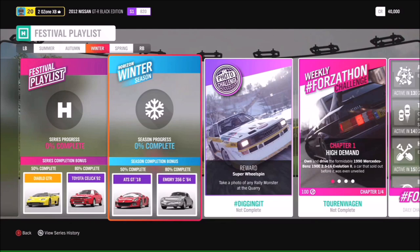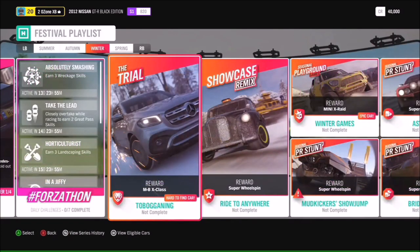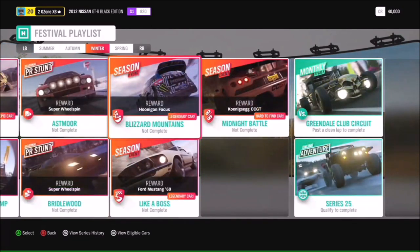For winter at 50 you can get the ATS GT, and at 80 the Porsche Emory 356. The photo challenge is hashtag Digging It — take your rally monster to the quarry and take an awesome picture, then post it on socials with the hashtag. You've got a chance to get the Mercedes-Benz X-Class from the Tobogganing Trial. We're bringing back the Ride to Anywhere showcase remix — Isha's Taxis versus the Behemoth hovercraft. You've also got the chance to get the Koenigsegg CCGT in the Midnight Battle season event, plus Blizzard Mountains and Like a Boss season events.